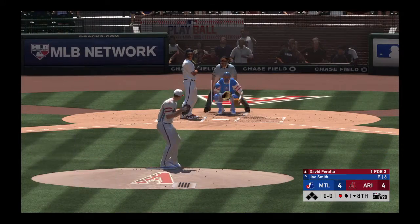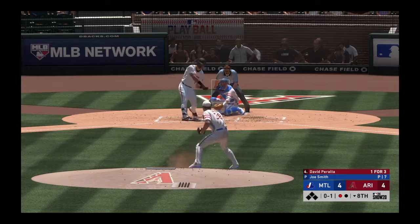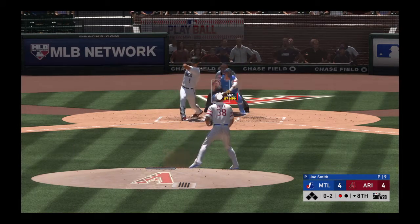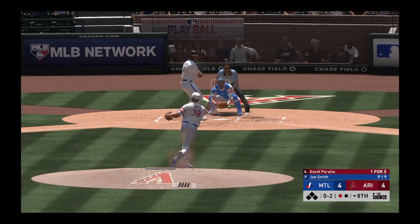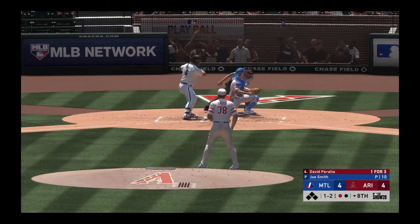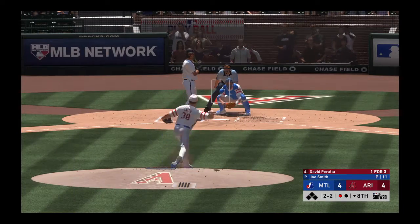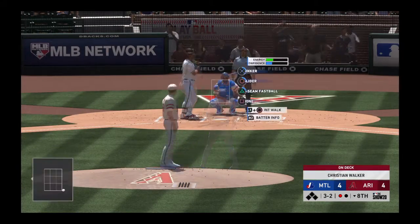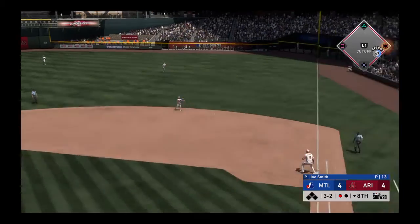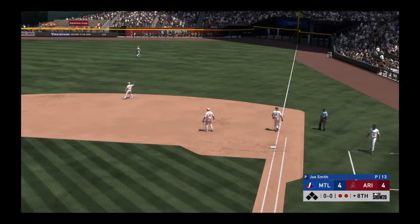So here's the cleanup hitter David Peralta — he was retired via the ground ball last time up. The 0-1. He fouls this one off, another 0-2 count. He'll try to get him to chase the fastball there but he lays off — one and two. They appeal it down to third and no swing — it's ball two. Outside and a full count, three and two. Every base runner in a close game like this really matters — you can't afford to be giving out free passes. Throw in time at first for out number two.